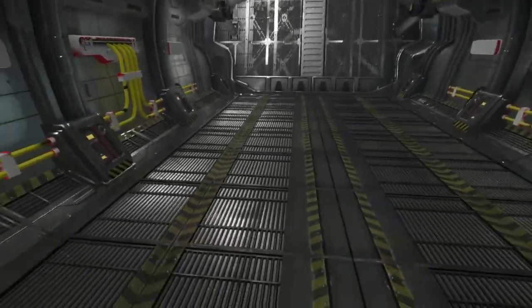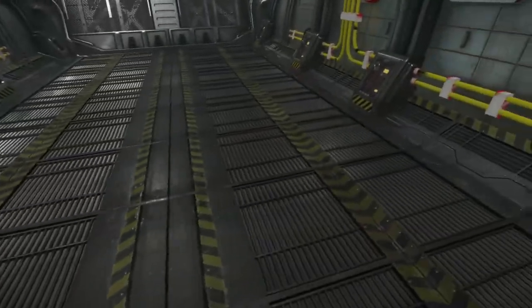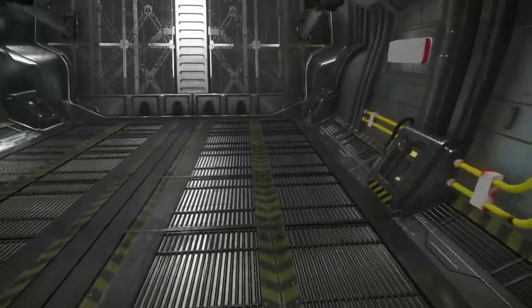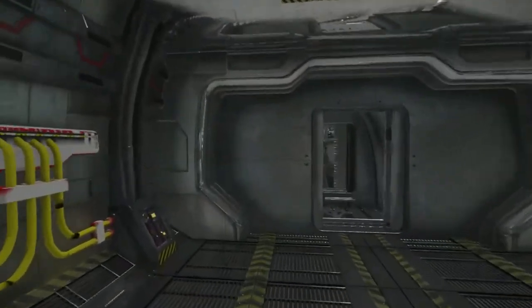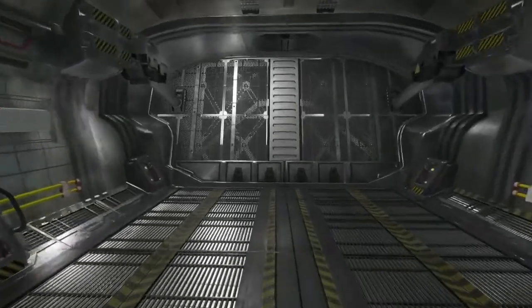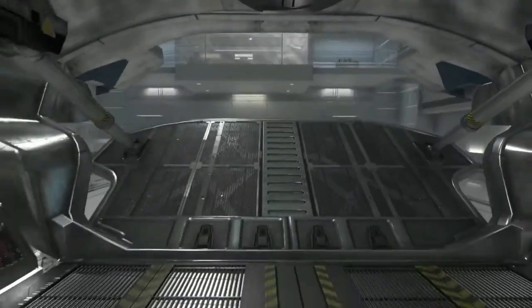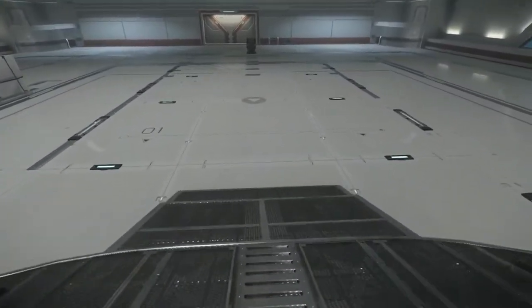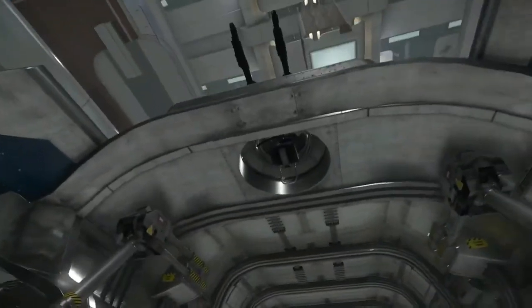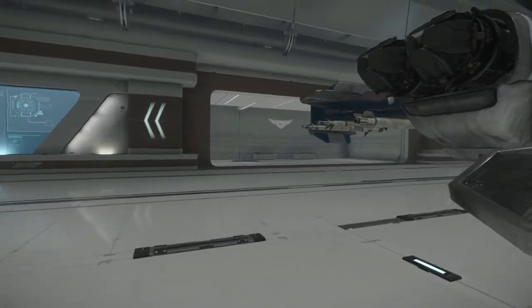Going into the cargo bay, it is significantly wider — about twice as wide. I'm pretty sure there are two of these rail-like structures, and that probably has something to do with standard cargo containers, much like you'd see in modern-day airplanes where they use standard containers for transport. This hatch is of course also way bigger, and it works exactly the same way.